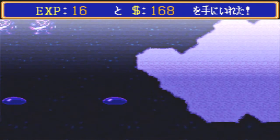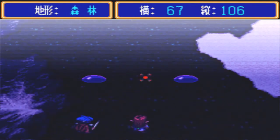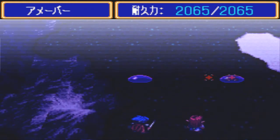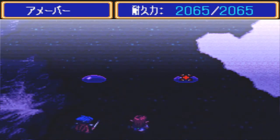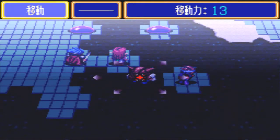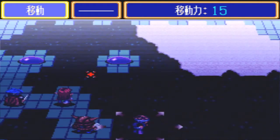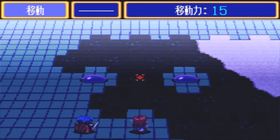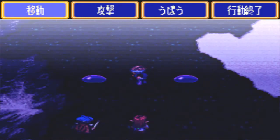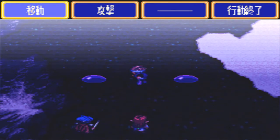Slimes have high physical defense and high HP as well. They can use ranged attacks on us, but their attack power isn't high so they're not very dangerous. I'm going to use steal on them because they might have something useful. We got the Orb of Revival, which is used to revive a party member.